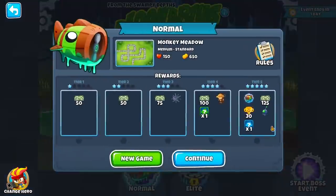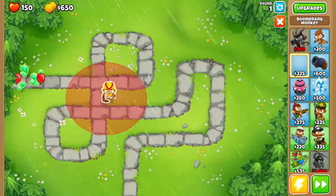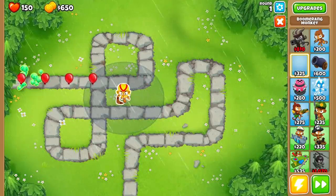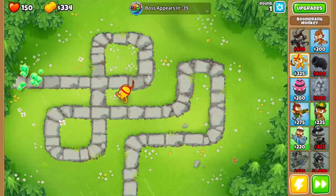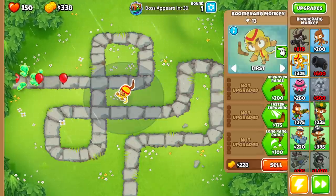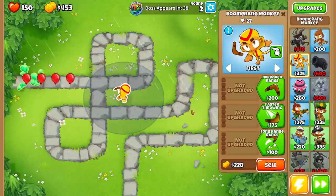This thing looks terrifying already. Remember, every single projectile is going to be completely random. To show you what I mean, let's put the boomerang tower down as our first tower. The boss balloon is coming in 39 rounds — the first tier, and there are five tiers. As you can see, our boomerang thrower is not, in fact, a boomerang thrower anymore. It is a lightning thrower.